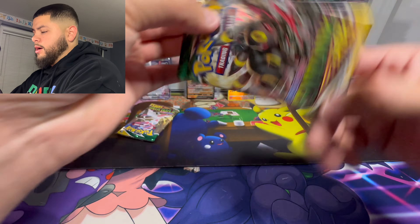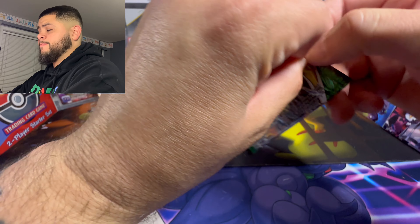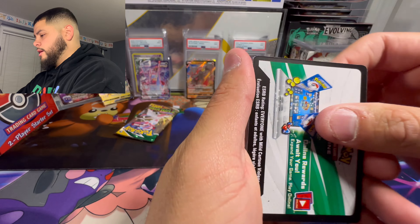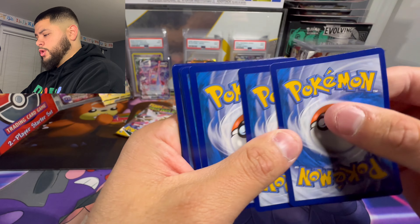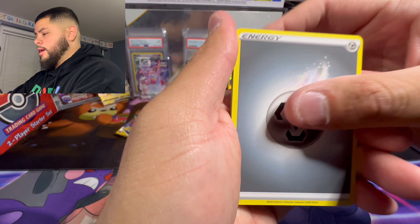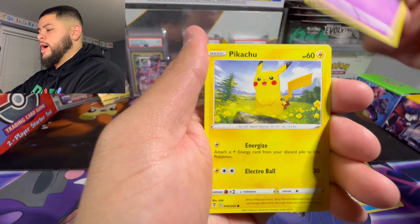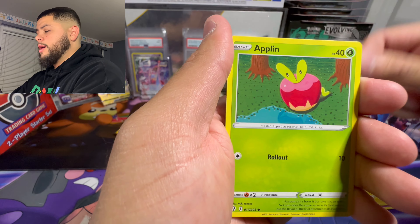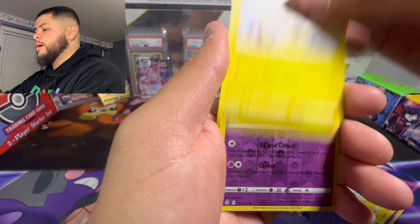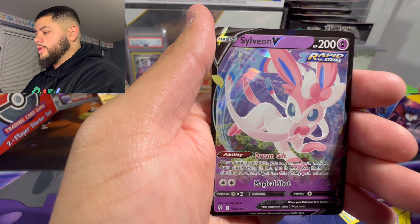Next pack - we got the Umbreon artwork on the pack, can we summon the Moonbreon? That'd be something! We got the white coat card, one two three four to the front. Got the energy switch, Cups, Tentacruel, Herdier, Cutiefly, Pikachu, Applin, Lilligant, Emolga, Sableye reverse, and a Sylveon V.